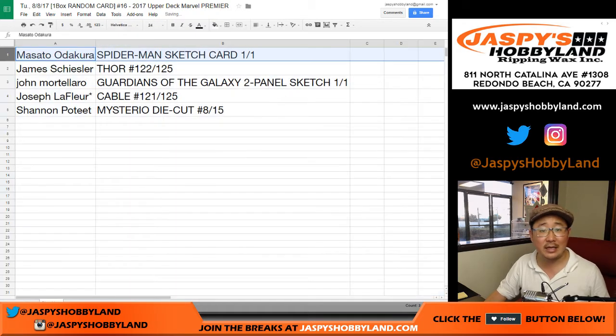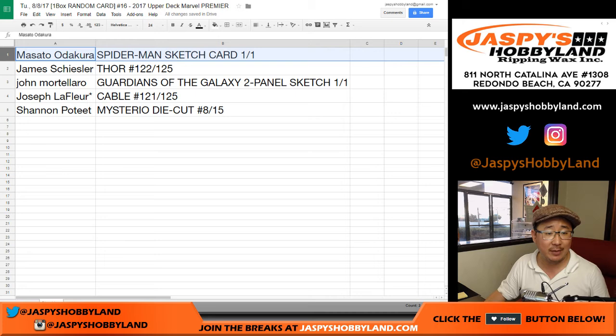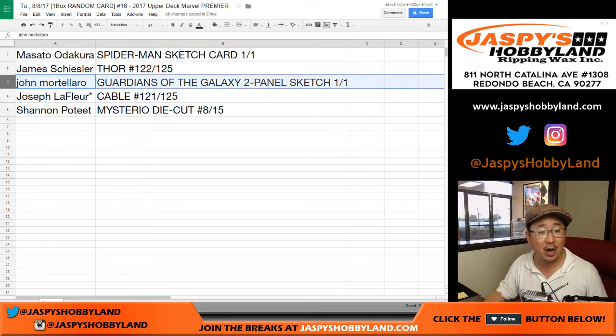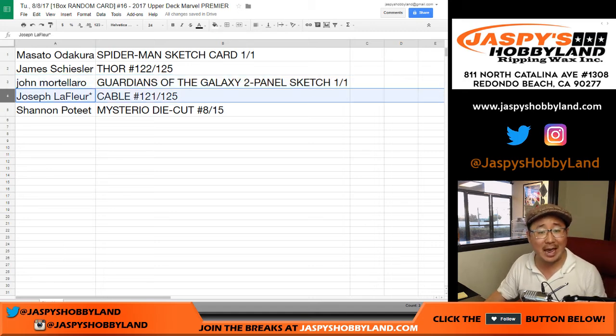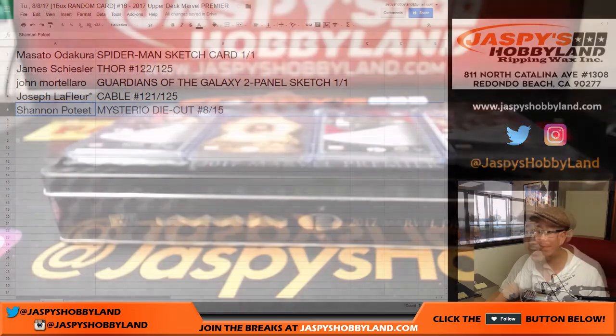Masato with the Spider-Man sketch card, one of one — all aboard the Big Hit Express, whoop whoop! James S. with the Thor, 122 out of 125. John Mortillaro — Guardians of the Galaxy two-panel sketch card, one of one — all aboard, whoop whoop! Joe LaFleur — Cable, 121 out of 125. And Shannon with the Mysterio die cut, 8 out of 15. Another nice box.